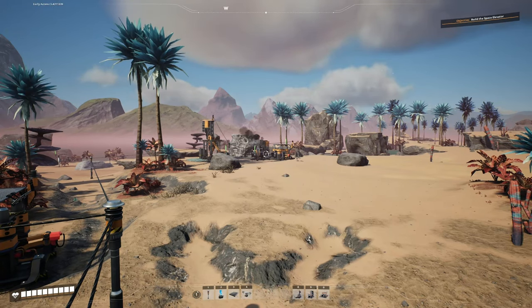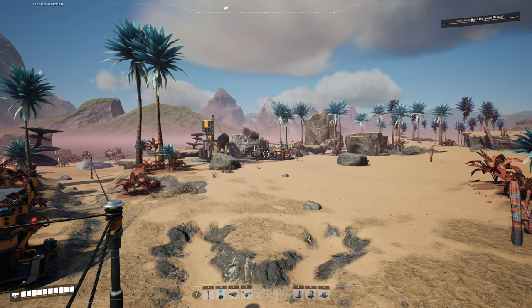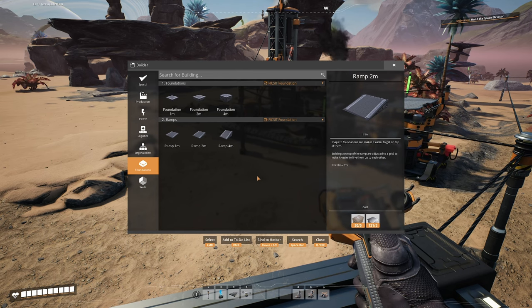Now we get our foundations down, line up everything in the world grid, and get our factory off to the organized, beautiful start that it deserves. So we'll add foundations to our hot bar because we'll eventually be putting down a lot of these things.